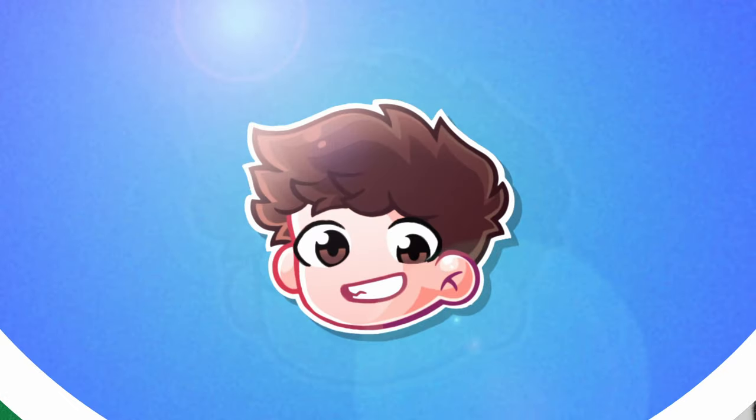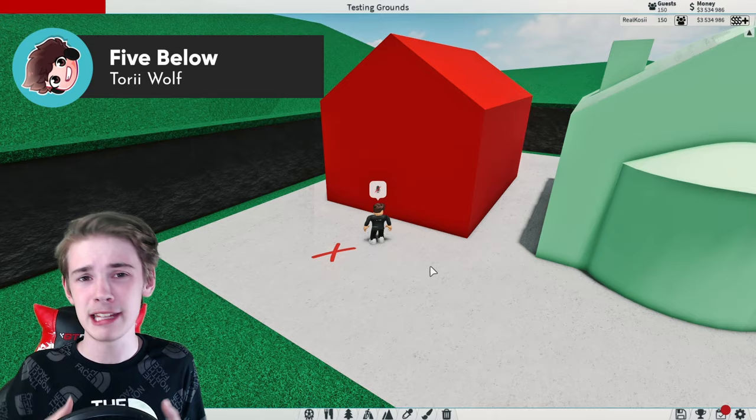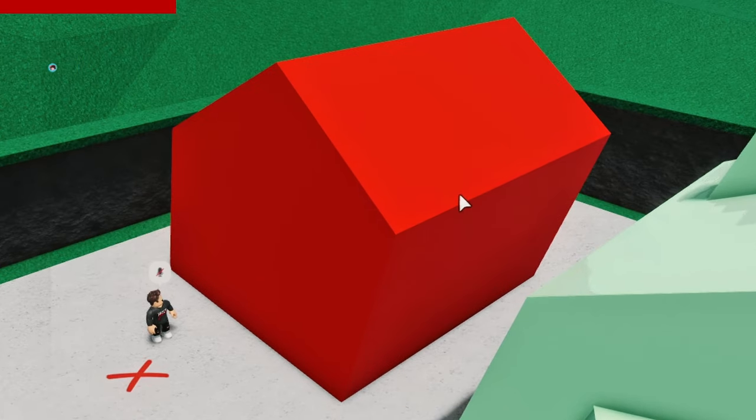Let's get straight into the first tip. Here are some tips on how to make your buildings look a lot better. What a lot of people do very wrong is they accidentally build their buildings extremely square, and they end up with something like this where it's just an exact square.